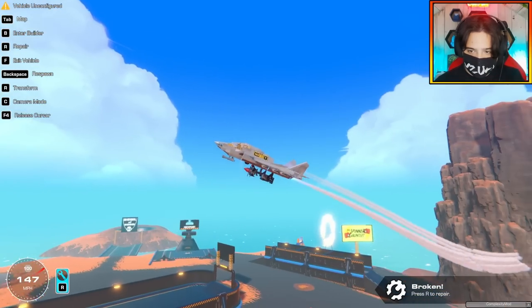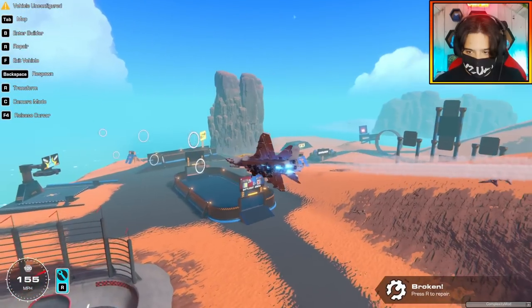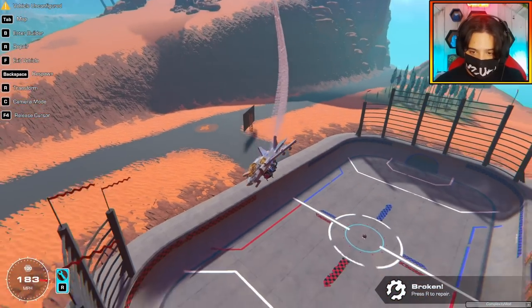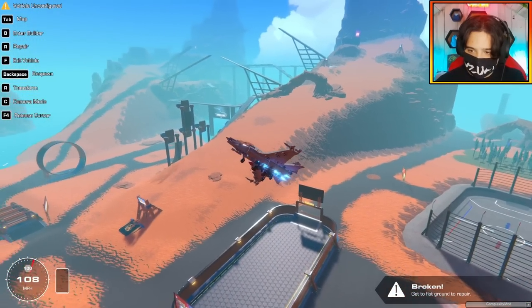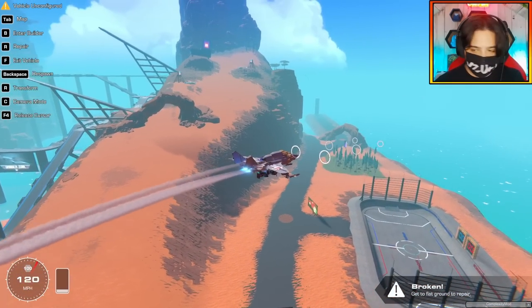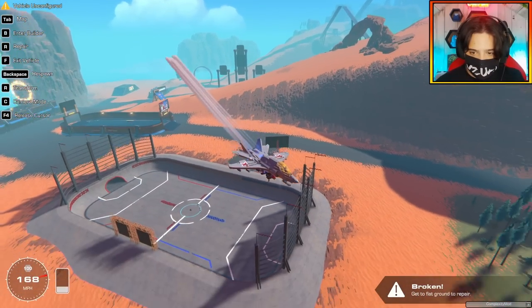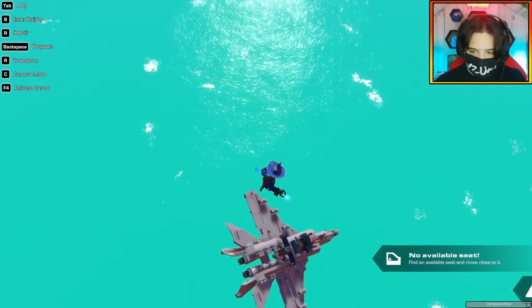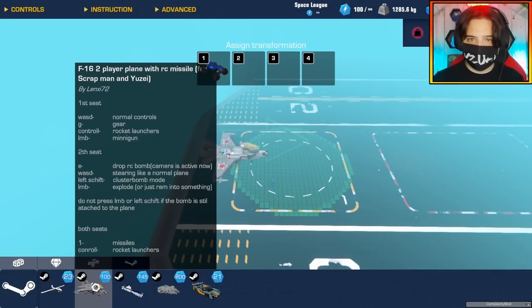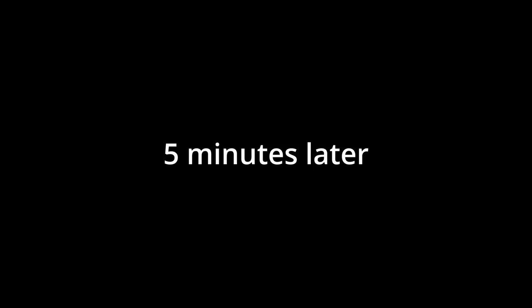I wonder how do I deploy this RC missile — I think I actually do need a second player here. One is to drop those guided rocket things. Let me just respawn. These little gliding bomb rockets — I don't know what you call them — they actually work. You can deploy them and they're gliding down. One went into the sea. Let me just read really quick on how to actually do the RC missile. I can call a friend — I'll get a friend here.